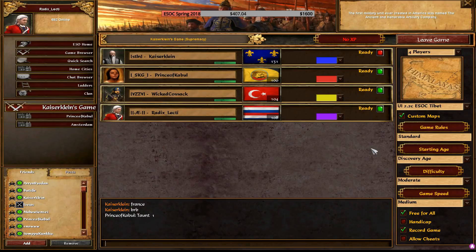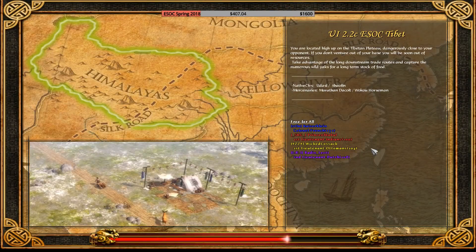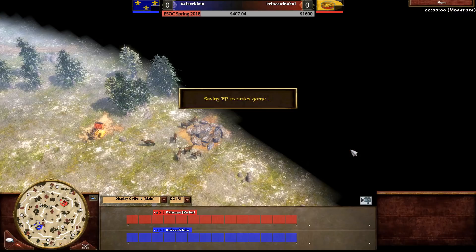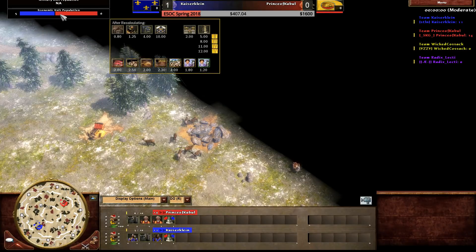India is a good choice - there are some yaks on the map. Prince has typed yes in chat so he's happy with the India selection. The second match begins: Kaiser Klein in the north as France, Prince of Kabul to the south as India. Kaiser Klein has won the first game with a really interesting mind trick play. Let's see whether Prince of Kabul can execute the strategy.